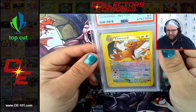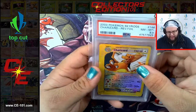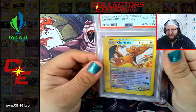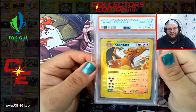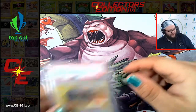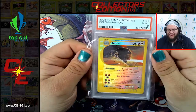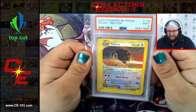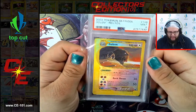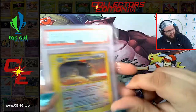Next we have a Crystal Charizard 8.5 Reverse Hollow from Sky Ridge. Last time I checked, the population on this in 8.5 is very, very low - PSA rarely gives out those half grades. In this grade area it's probably closer to the $2,200 to $2,500 range. And a Crystal Golem Reverse Hollow Near Mint 9 - completing our little trio of crystals in the Reverse Hollows. I think this guy pushes right around the $400 range.